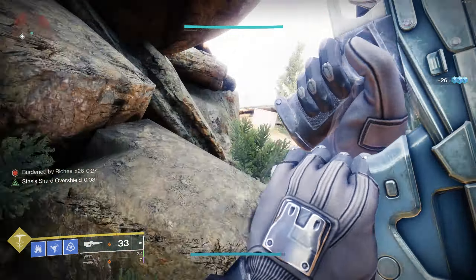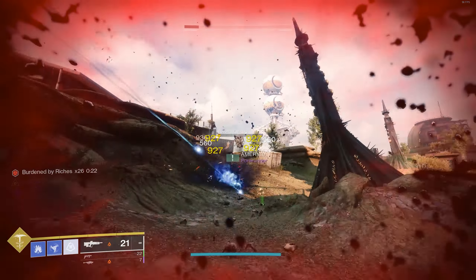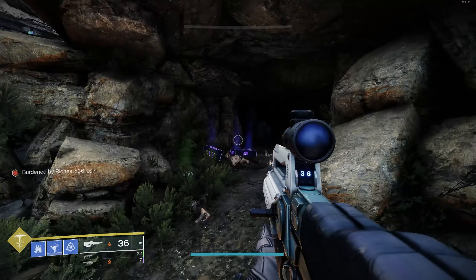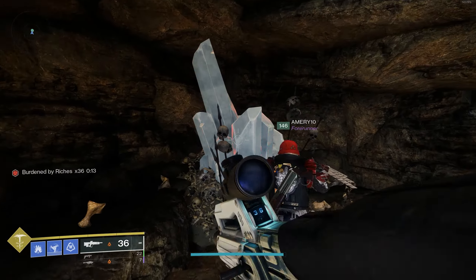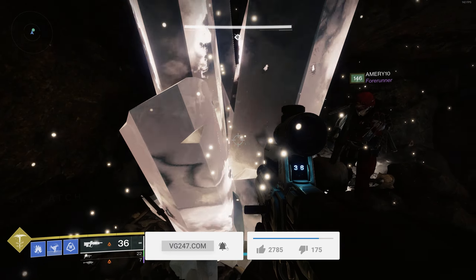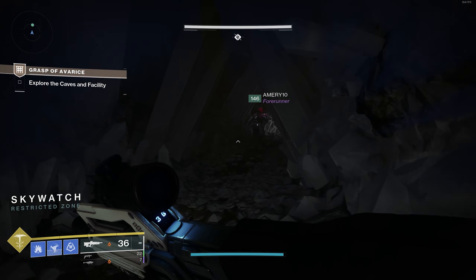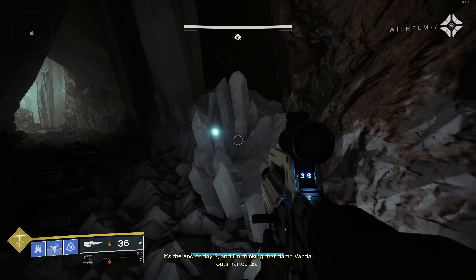Enemies are going to start spawning at the Loot Cave. These enemies are going to drop engrams. Once you pick up these engrams, they have a debuff called Burden by Riches. How you cleanse that and how you progress this encounter is kill enough enemies, collect enough debuff engrams, and once you have enough and you're not going to die, go inside the cave. There's a crystal right at the back — go and stand right next to that crystal. The crystal is going to start growing and it's going to get rid of that debuff. Rinse and repeat: get the debuff, cleanse, and then a giant hole will open on the floor beneath you. Get familiar with this mechanic, Burden by Riches — it's persistent throughout the whole dungeon.